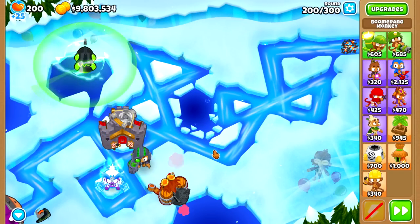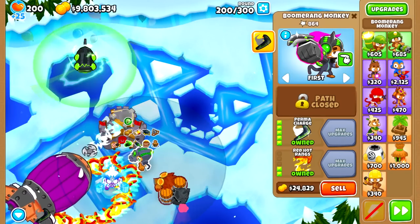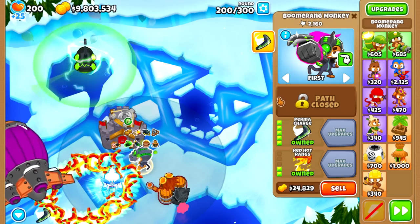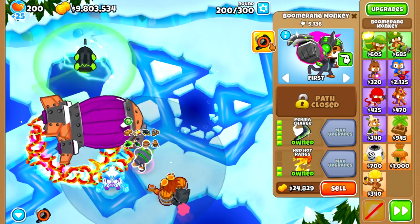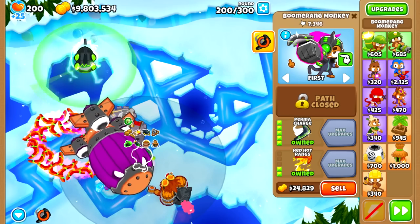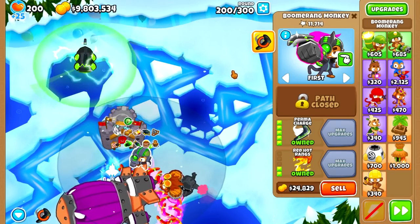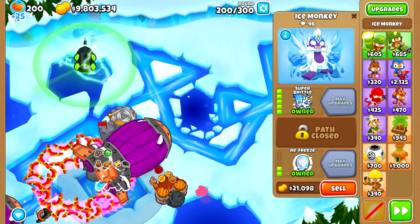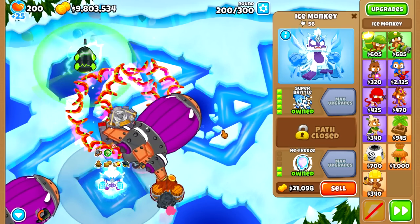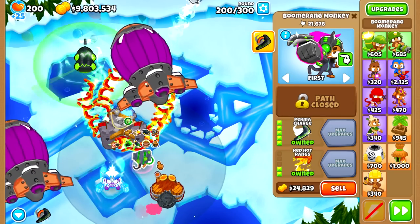Another thing that would be cool for testing is if we had some in-game stats for buffs, debuff damage, and cooldowns. Starting with debuff damage — right now, if you have a Super Brittle that causes Bloons to take extra damage, that extra damage is counted into the total of the tower that does the damage. Imagine if we could get this separated and see how much extra damage has been done by each tower because of the debuff, and perhaps a total count on the debuff tower.